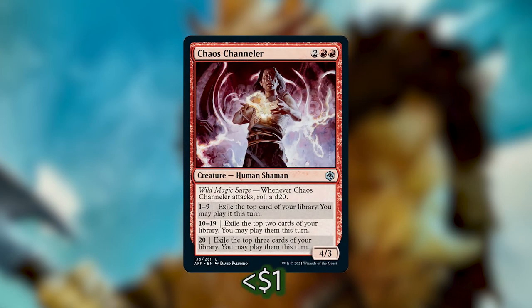Next we've got Chaos Channeler from the new set. He costs two and two red for a 4/3 human shaman with the Wild Magic Surge ability. Whenever he attacks you roll a d20. On a 1 through 9 you exile the top card of your library and may play it this turn. On a 10 through 19 you exile the top two cards and may play them. On a 20 — a critical hit — you exile the top three cards and may play them. Not only are you getting more cards to play, you're also triggering Vrondiss when you roll.